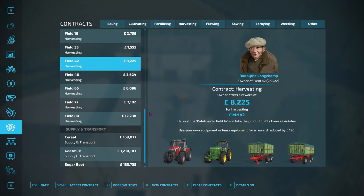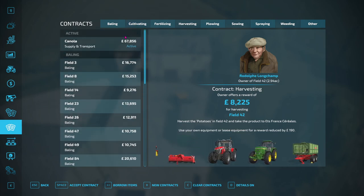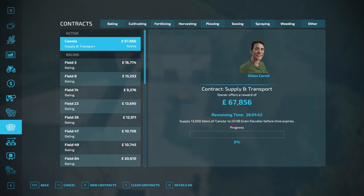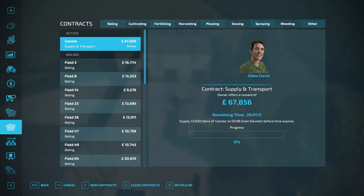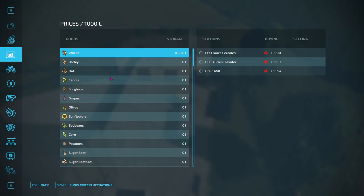So that means I have to actually deliver all the canola I've got now to the GCHB. Details on - mission type, net profit, profit per minute - don't need anything like that. Of course I need 13,000 litres. I would like it to actually tag the place. So, GCHB green elevator. Let's go to you then.